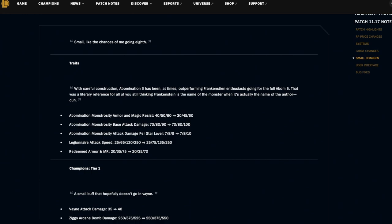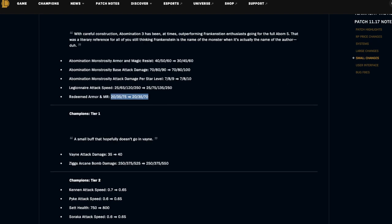Legionnaire attack speed is being buffed at four and six Legionnaire, going from 65 to 75 and 120 to 135. Redeemed armor and magic resist is being changed as well — there's a nerf at nine Redeemed. I never knew people got to nine Redeemed but that's kind of fun. I'm not sure why they did this — I guess they just thought it was too strong.